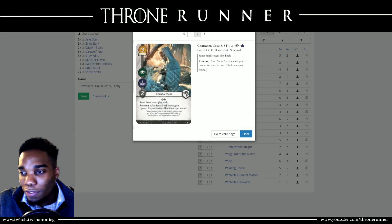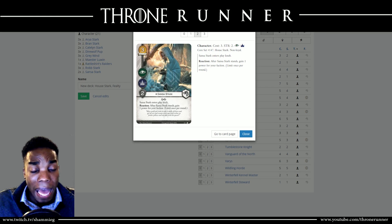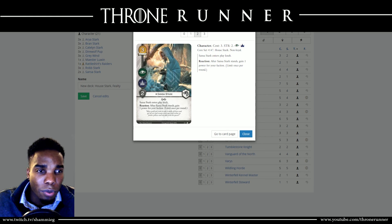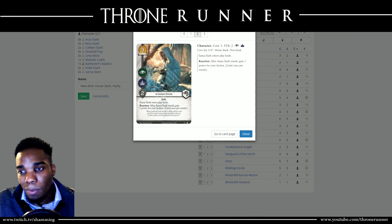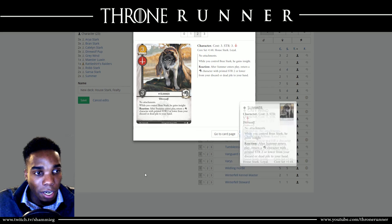Two copies of Sansa. Whenever she stands, she gains power for your faction — just gets you closer to winning the game. When you pay a gold to move Lady over to her as an attachment, she also stands. You can deny the reaction, get a challenge off again, wait and see what happens, then use her reaction in standing to gain the power. I mostly have her in the deck as a way to chump block an Intrigue challenge, lose it most of the time unless I can pay to move Lady over, and then have her stand and gain the power. Just two copies — three was a little bit overboard. My opponent usually tries to kill her as fast as possible.